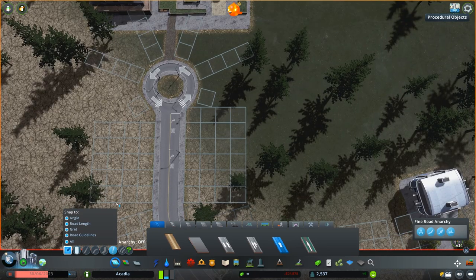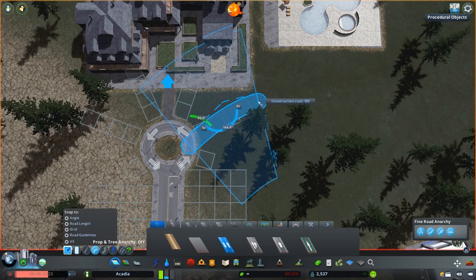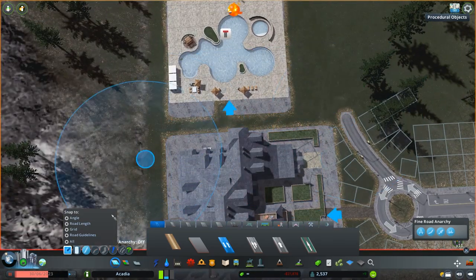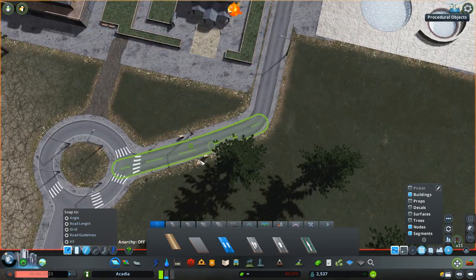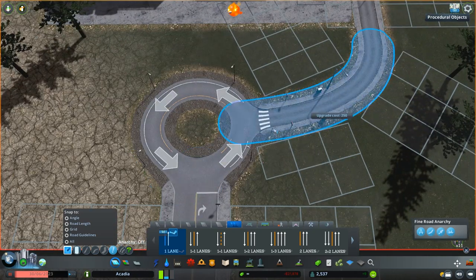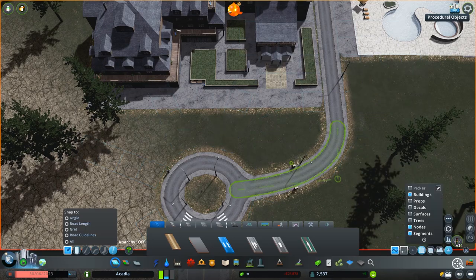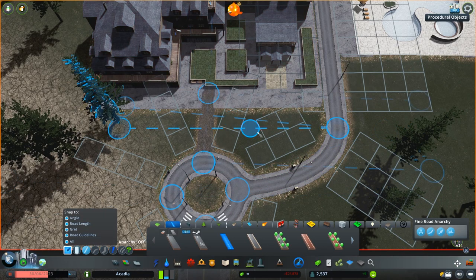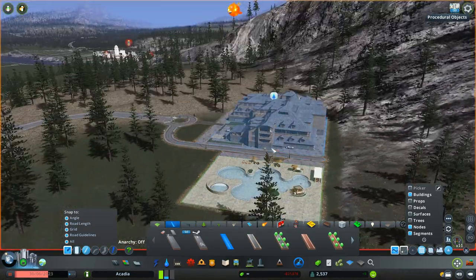That big building you're seeing is the Mountain Resort by Tomas. I really enjoyed it — I think it fits perfectly with the Acadia theme and has a woodsy feel, but it looks like a very nice hotel, like a place you'd want to spend a couple of weeks at. We're putting it up in the mountains and doing a lot of landscaping to level things out, so it's not the steepest ski mountain in the world.